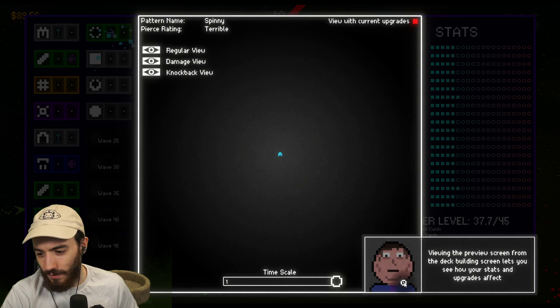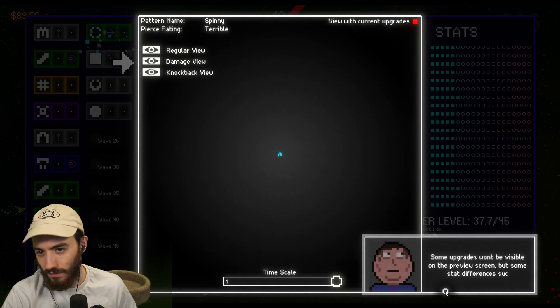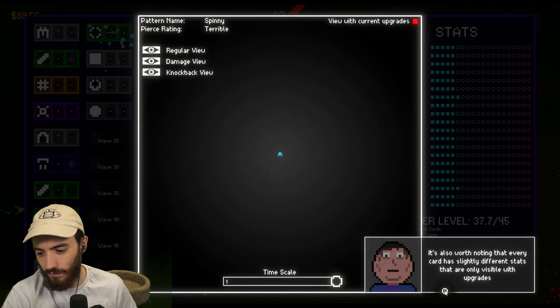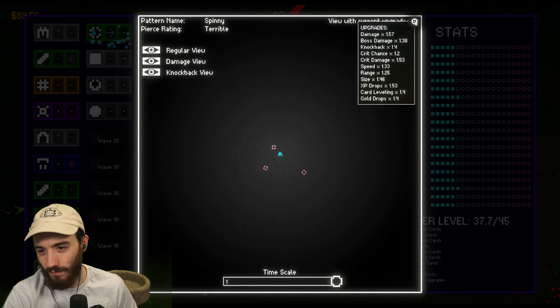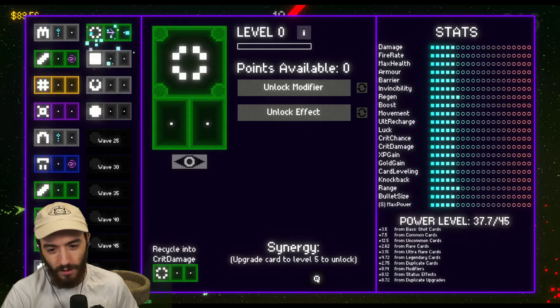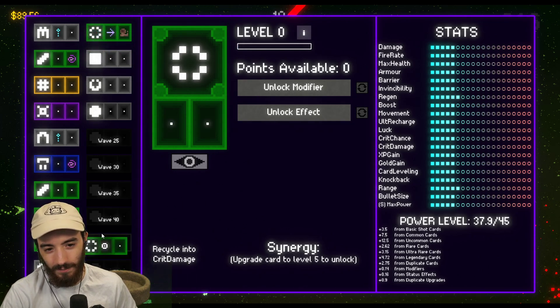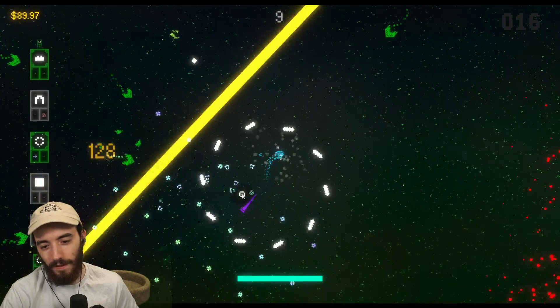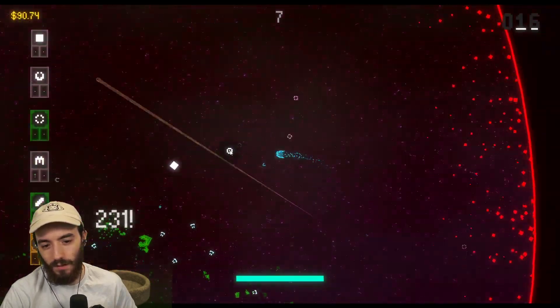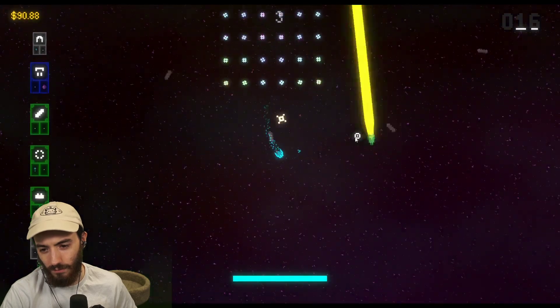Viewing the preview screen from the deck building screen lets you see how your stats and upgrades affect the card. We're on level 16. Six, seven seconds — are we going for a boss on wave 20?